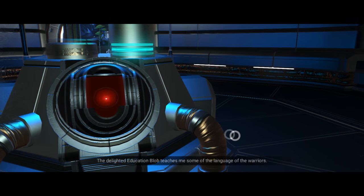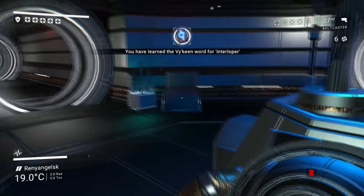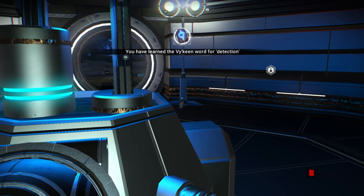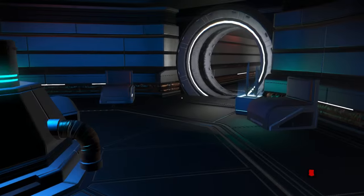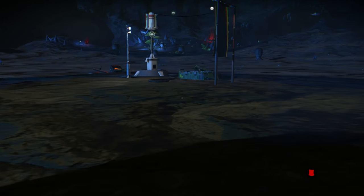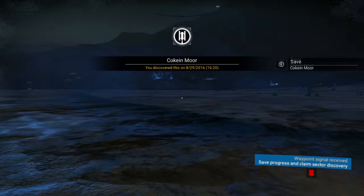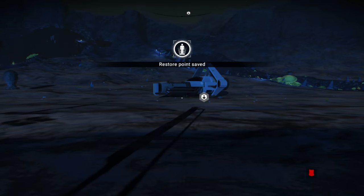I'll give it an oxide. The delighted education blob teaches me some of the language of the Gek — words for interloper, visual, and detection. Well, that's a deal. I really wanted technology — one thing I'm lacking right now is warp technology, advanced warp technology that will unlock other systems. So now I'm gonna save here, and then we can talk about my favorite additional mod.